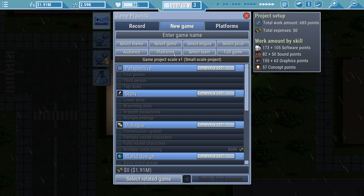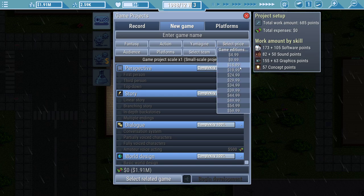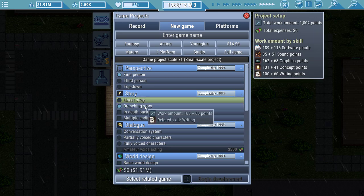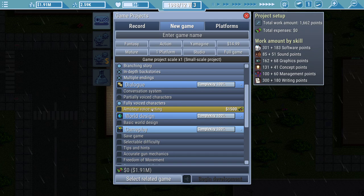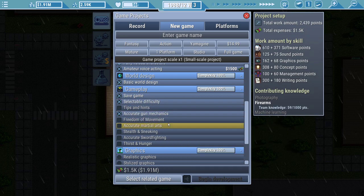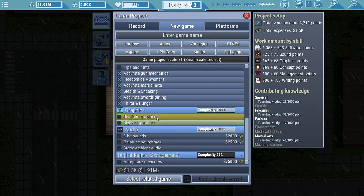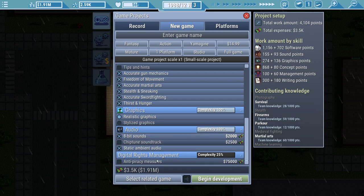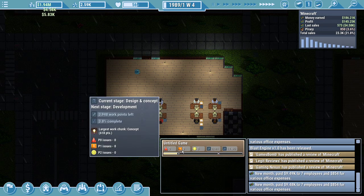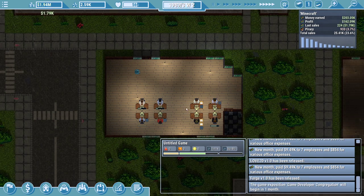We're going to make a new game. This one's going to be fantasy - an action fantasy in Yamagen for $14.99. The audience is going to be mature, on PC with the studio. It's going to be a full game, first person. Branching story with in-depth multiple endings. Fully voiced characters with amateur voice acting and a conversation system. Basic world design. Save game. Selectable difficulties. Accurate gun mechanics. Stealth and sneaking. We're going to have all of this, man - not the tips and hints, I don't care about those. Realistic graphics with static ambient audio and some 8-bit sounds. Begin development, man.